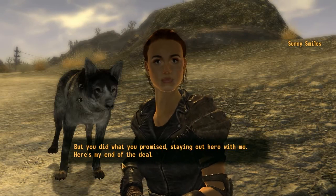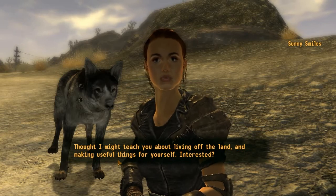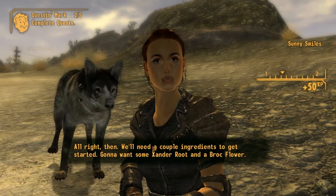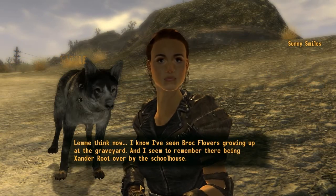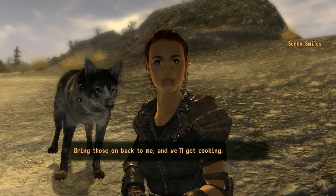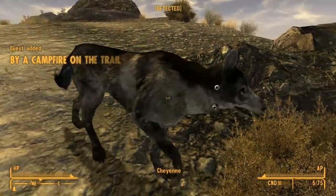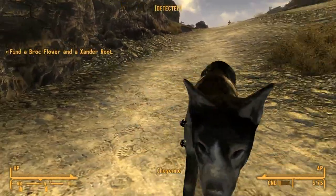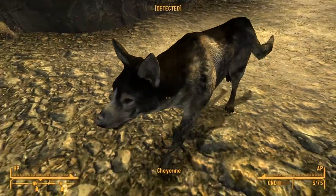It may not be clear what's going on there at this point. One more thing I want. Thought I might teach you about living on the land — make any useful things for yourself. Interested? I'm just a little bit freaked out by Cheyenne. I need a couple ingredients to get started — gonna want some Xanderroot and a Broc flower. I know I've seen Broc flowers growing up at the graveyard. And I seem to remember there being Xanderroot — so this is the crafting side of the tutorial. That is Cheyenne's eyeballs on the outside of her head. Look at those eyeless sockets and tell me that isn't the most disturbing thing you've seen in a while. Is Cheyenne limping? Poor doggie got hurt.